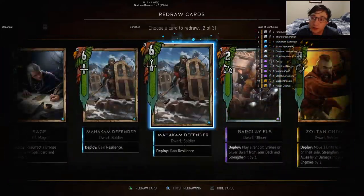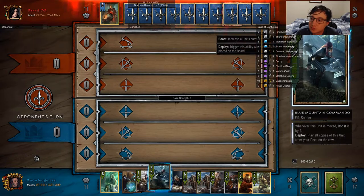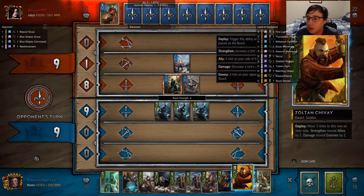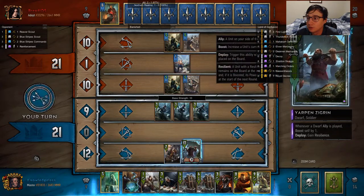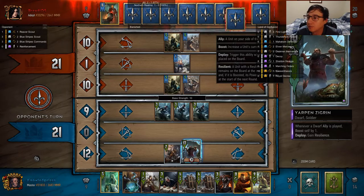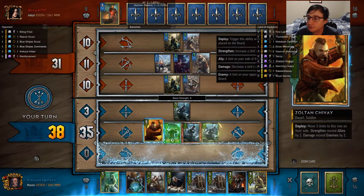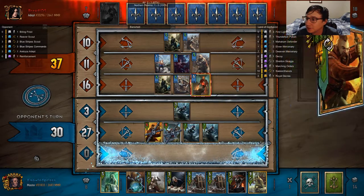In our next game, we're up against another Radovid. This Radovid player is playing a different strategy — they're going for unit swarm. I think that Northern Realms has a lot of deck thinning for their bronzes, and that puts them ahead of Scoia'tael, which kind of struggles to control their deck thinning properly.